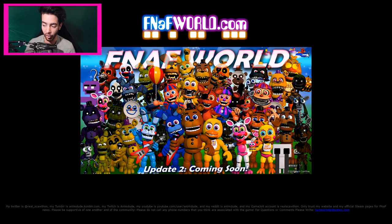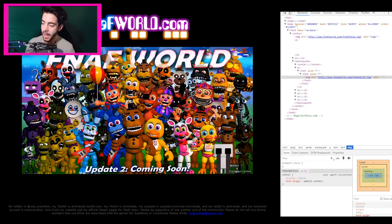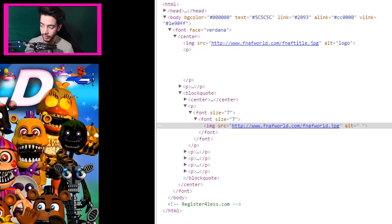So this is Adventure Chica, Adventure Foxy, and we've got JJ there as well. But what could these planes mean? Let's analyze the picture a little bit, just delve inside its goodness and see where we are with this image. Everything else appears to be exactly the same, apart from the three planes up in the top right-hand corner. It's still called FNAFworld, FNAFtitle.jpg — it's all still the same.